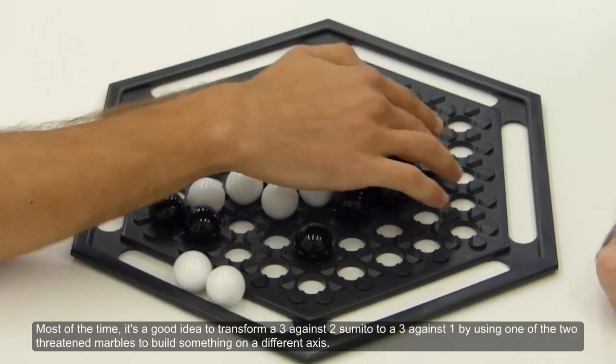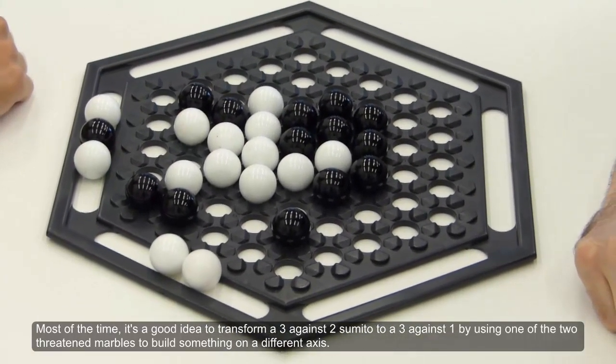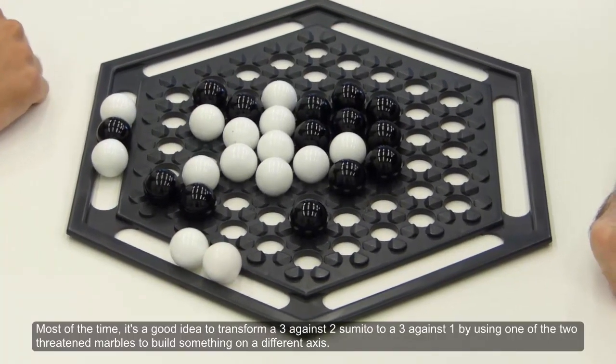Most of the time, it's a good idea to transform a three-against-two semi-tête to a three-against-one, by using one of the two threatened marbles to build something on a different axis.